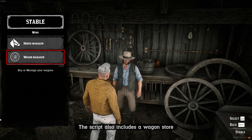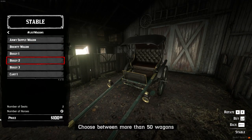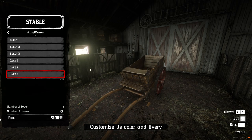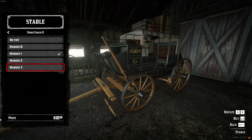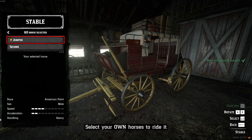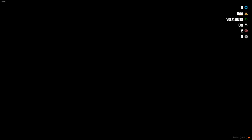The stable script also has a wagon manager. You can choose between more than 50 wagon models and fully customize them — color, livery, and object. But be careful to have enough horses to use the wagon, because you have to select your horses to pull it.